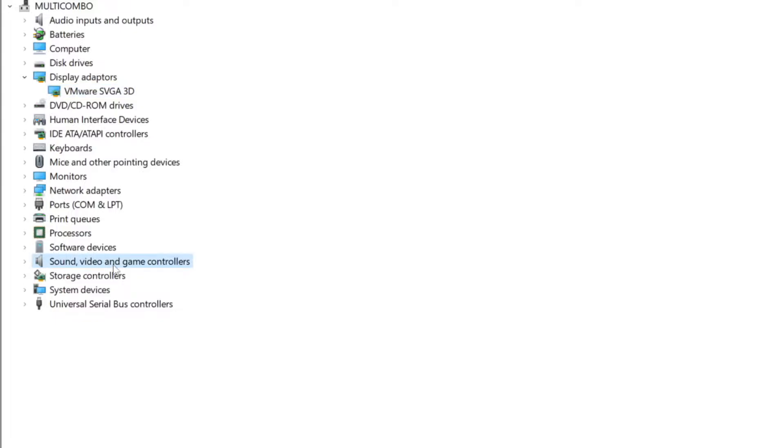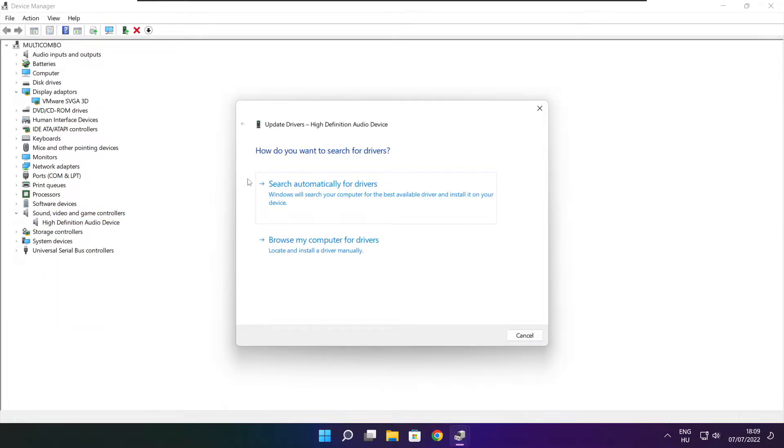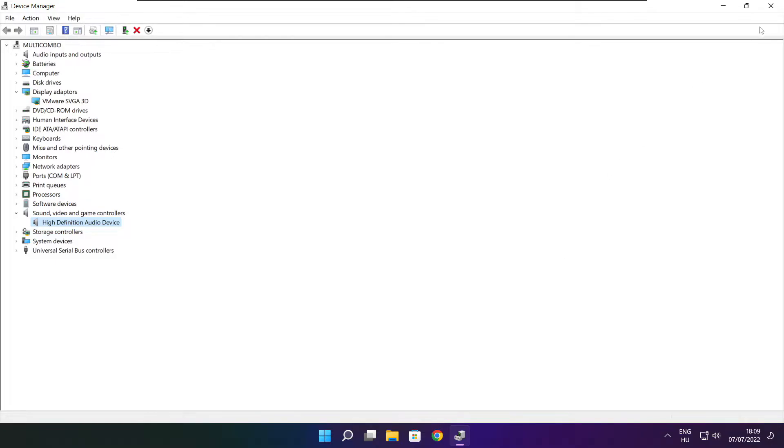Click Sound, Video, and Game Controllers. Select your audio device, right click and update driver. Search automatically for drivers. Wait. Installation complete and click close. Close the window.